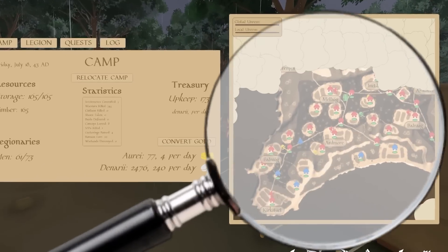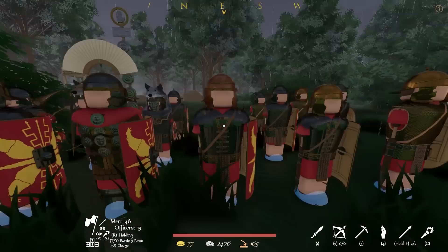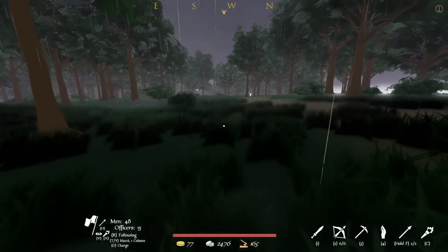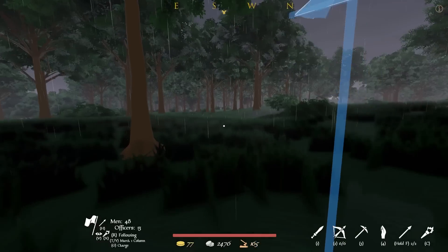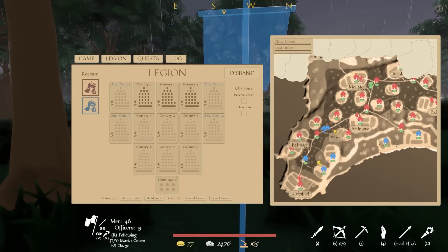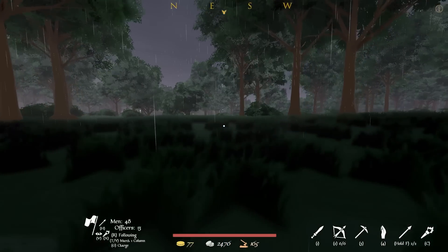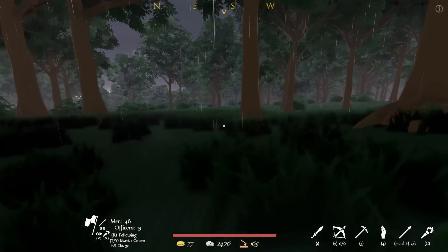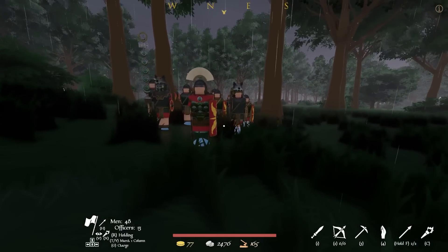Here are my legions — Varus gave them back. Looking at the map, we can see a gold convoy getting pretty close to us. Let's get our men in a column and find out where this convoy is headed and cut them off. If I go directly south and look to my east, I should see an enemy convoy, probably heavily guarded. We need to intercept them — get out of marching formation.